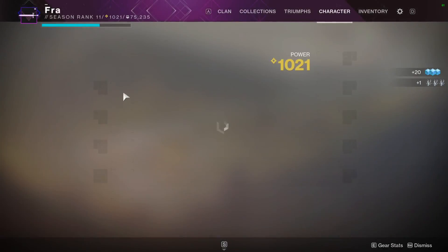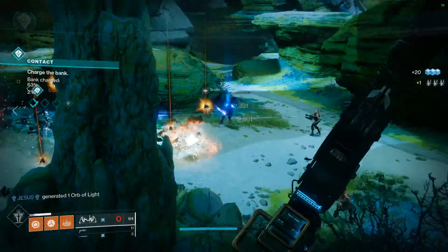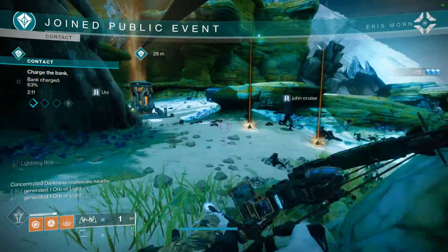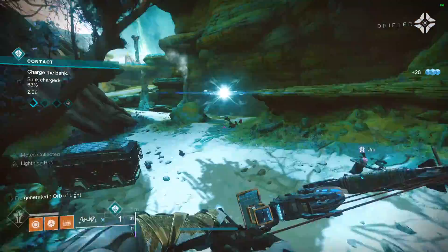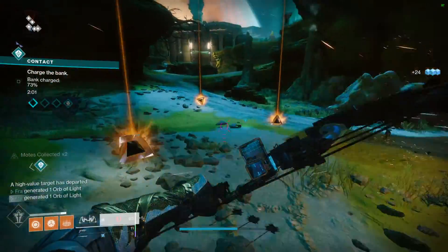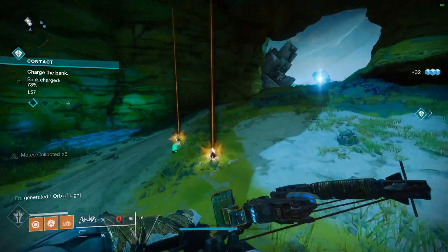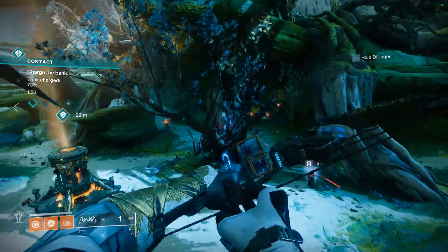That's my new loadout that I'm using while I farm these. You definitely want to go to this public event because it drops Umbral Engrams really often, and they're dropping powerful gear right now for some reason — I don't know if it's a glitch. When you decrypt them they go more light over what they're showing as their number. Definitely start farming this event if you want to power level for trials or something, and try out this new sword.